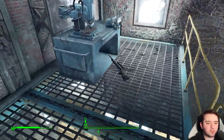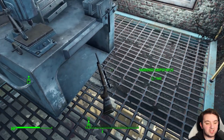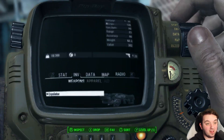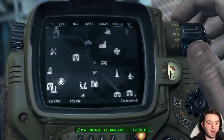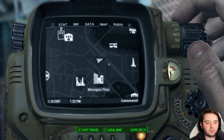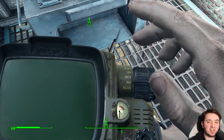You want a hardened sniper rifle though? Here we go — right up here beside the weapons workbench. It's guaranteed to be found here always, so if you need one, you know where to find it. We are just beside the BADTFL Regional Office and near the Monsignor Plaza, near Bunker Hill if you needed a bigger landmark.